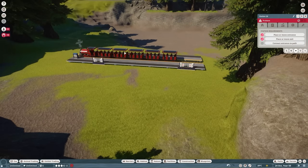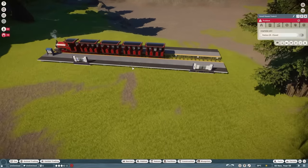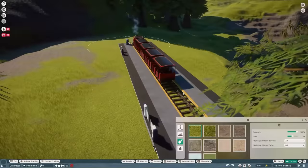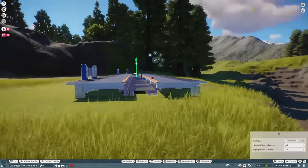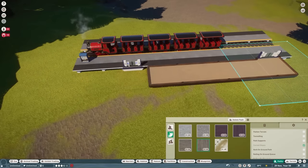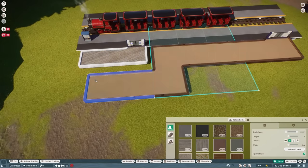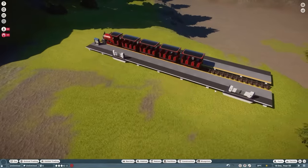Frontier very nicely sent me early access so as a super sneaky YouTube boy I can showcase some content a little bit earlier on, but you'll be able to get a hold of it tomorrow for yourselves. Today we're going to start off first with the Arid Animal Pack, then we're going to work on the Somali wild ass — basically our donkey-ish kind of thing.